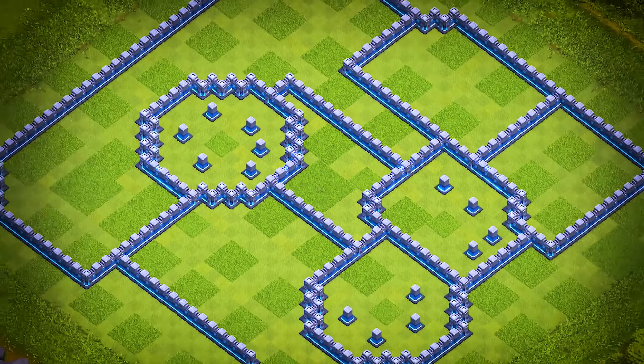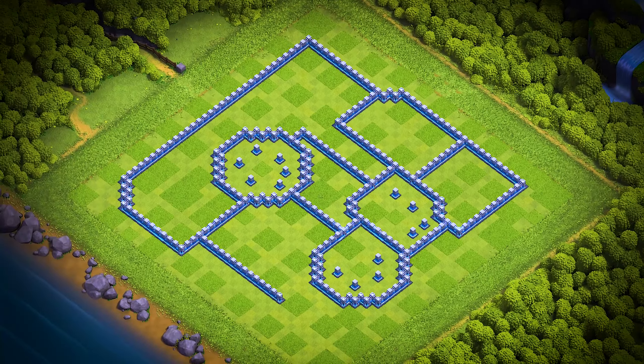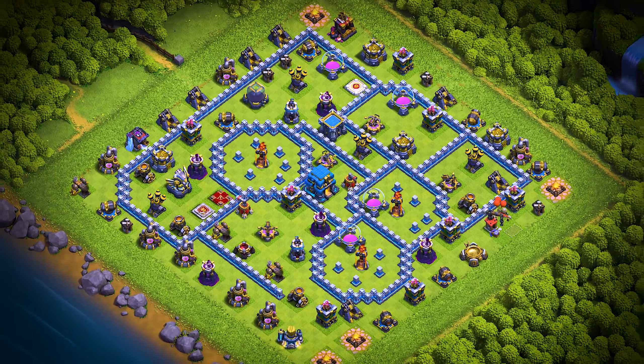TH-12 base number 19: this Town Hall 12 base design is an anti three-star war, trophy pushing, and clan war league base. For clan castle troops, use two super minions, two headhunters, and four archers.